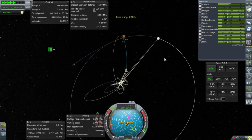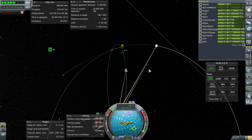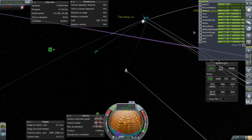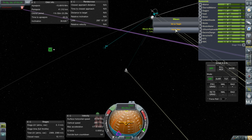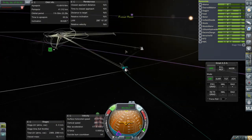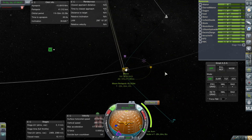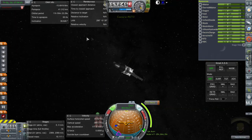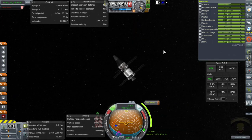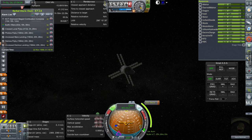It won't let me plot a maneuver around the moon to come back to Earth, as long as the encounter marker is flickering around. Our waste is building up, but technically that shouldn't cause any life support problems. Launch pad reconditioning is finished. We are now in lunar SOI — our periapsis is 41 kilometers, which is very close. It's November 22nd, 1966.